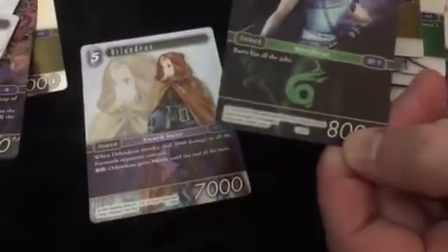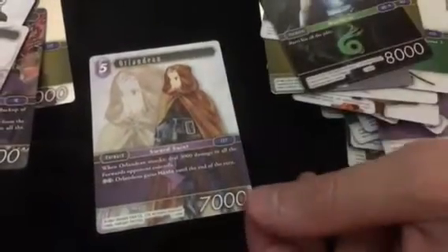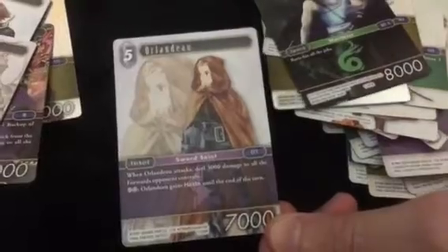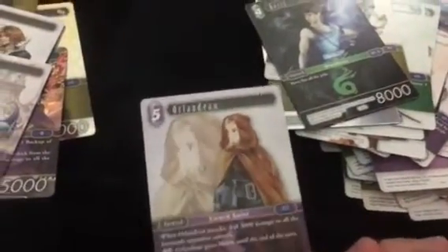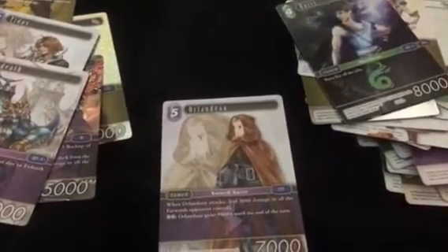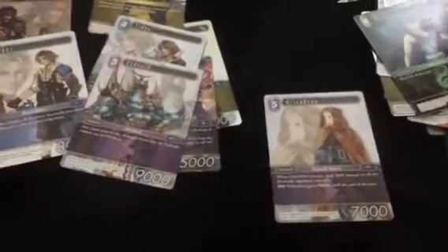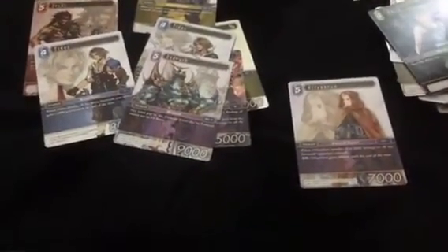We can see the foil card — just a little common card. And Barret — no, this is a heroic. Alright, that is it — one box, seven legendaries. So maybe it is true that you always get seven legendaries in a box. The foils do not count in that total. Thanks for watching!